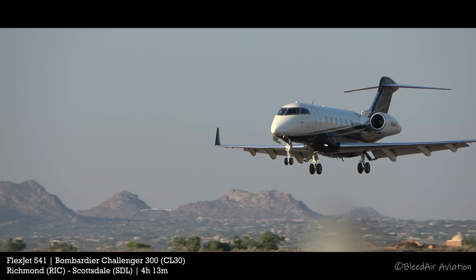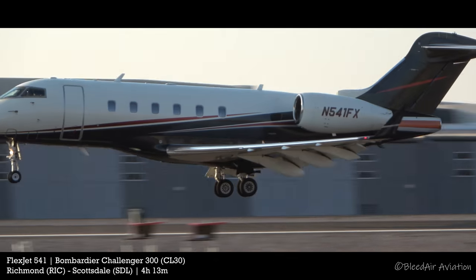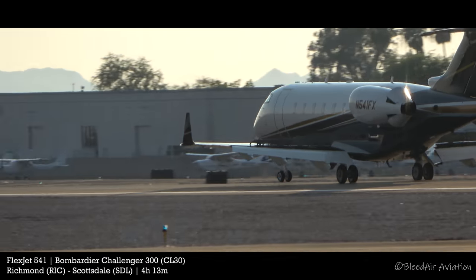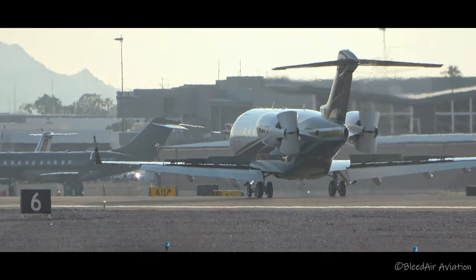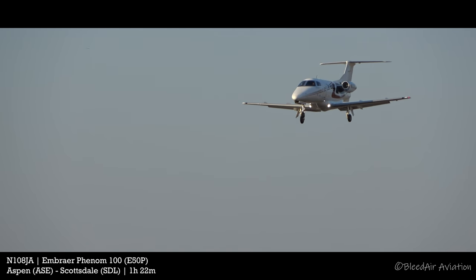Blacktale 541, continue to the right, runway 21, cleared to land. One zero, led to the left alpha. Scottsdale Tower, continue to the right, runway 21, cleared to land.